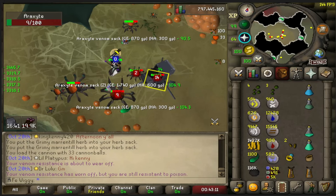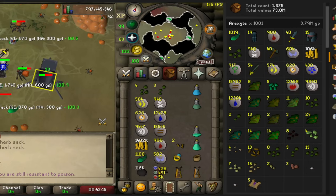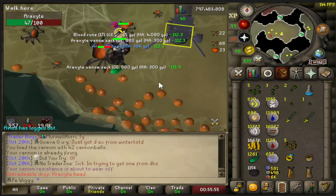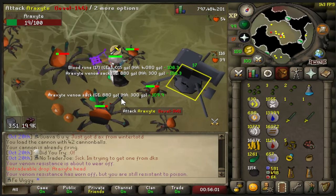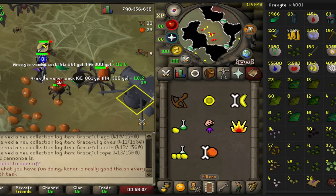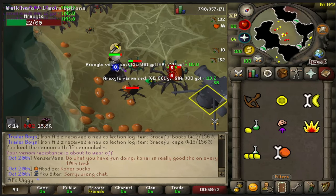We are now at 1,000 kills — 3.8 mil. And there's the first araxite head as well from these small spiders. I already have it a couple of times from the big boss but this is the first time here. We are now at 4,000 kills and we got 26 hard clues on the ground.